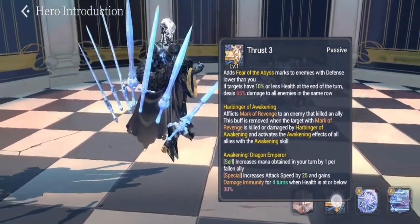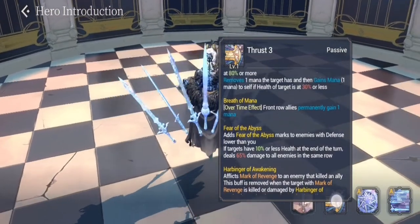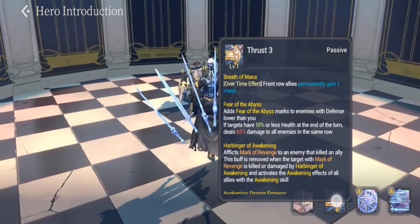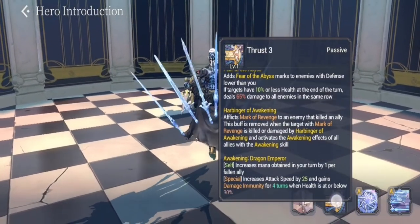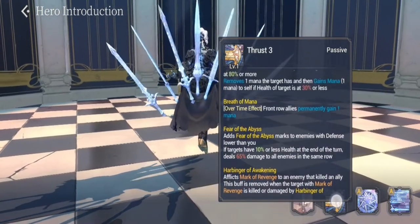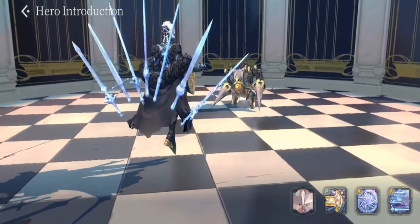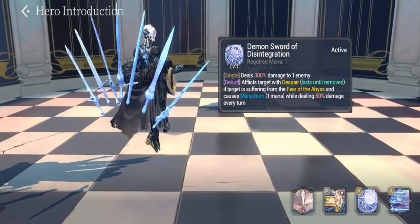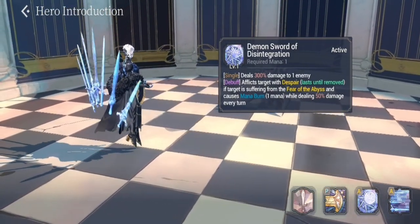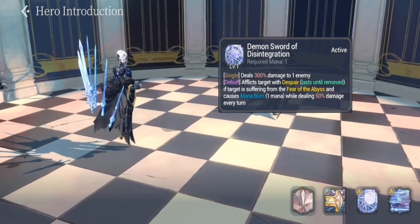Fear of the Abyss works well when encountering a battery on the opposite team and helps with finishing off enemies. For his FC form, he also has Harbinger of Awakening, which is very good for giving him immunity and attack speed bonuses.